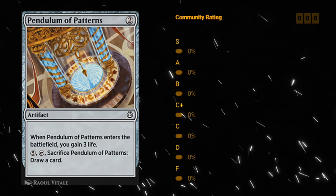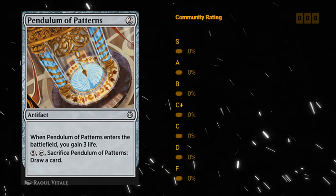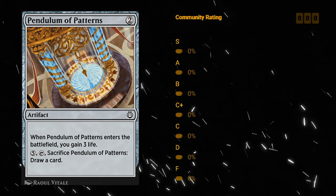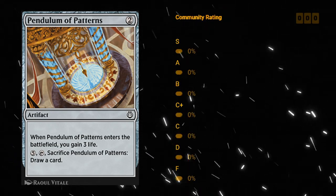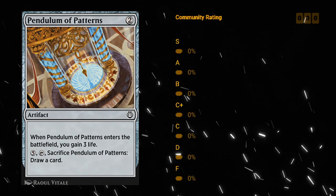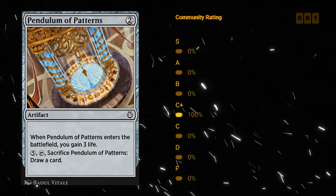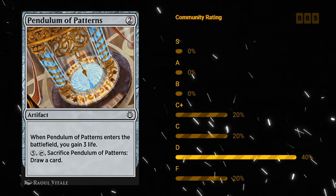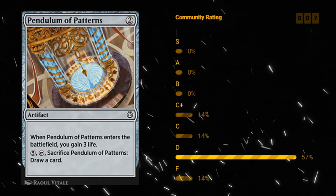Pendulum of Patterns — two mana artifact at common. When it enters the battlefield you gain three life, and for five mana you can tap and sacrifice it to draw a card. Pretty expensive to sacrifice, and it is cheap to get in play for Improvise. That being said, I'm not very interested in this card — I don't remember casting it very often. I'll give this a D.